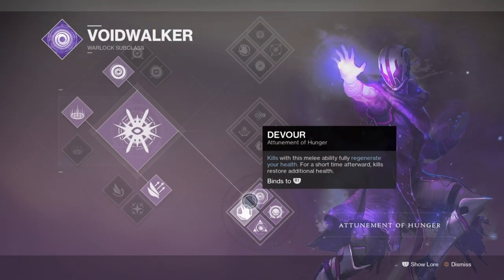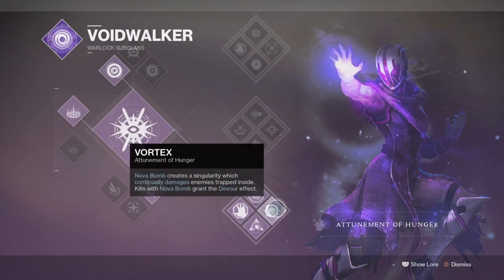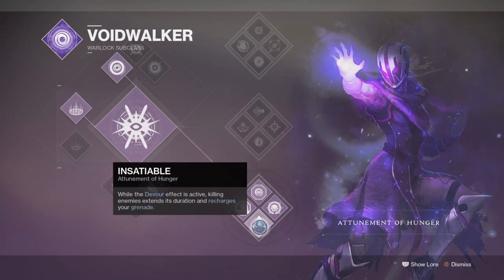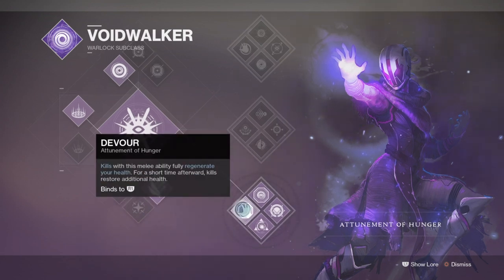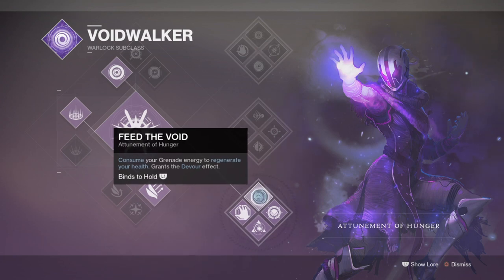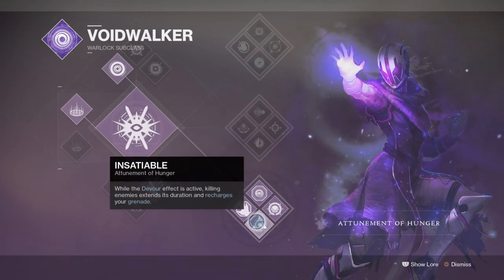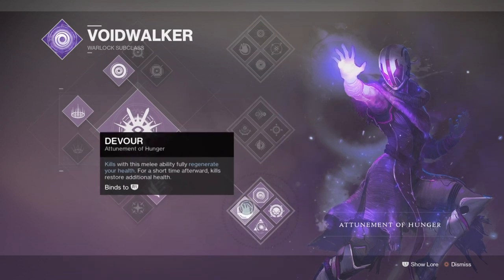The subclass we will be incorporating for this exotic is the Void Attunement of Hunger, for its traits and ability to buff our health and grenade regen. Perks such as Feed the Void allow us to consume our grenade for the trade-off of health regen per kill, as well as Insatiable, which extends our Devour effect duration and also charges our grenade per kill.